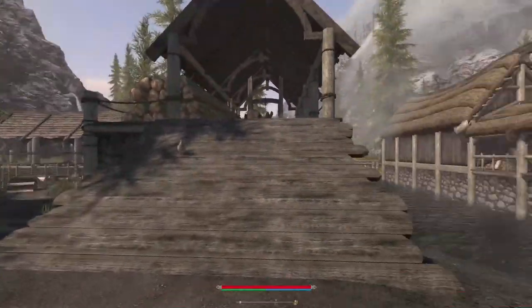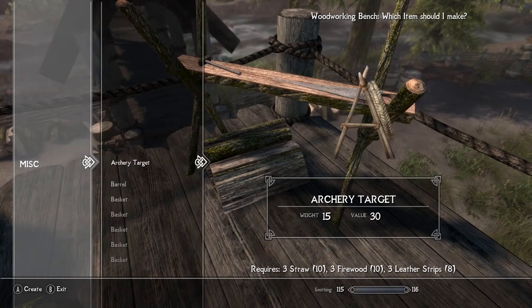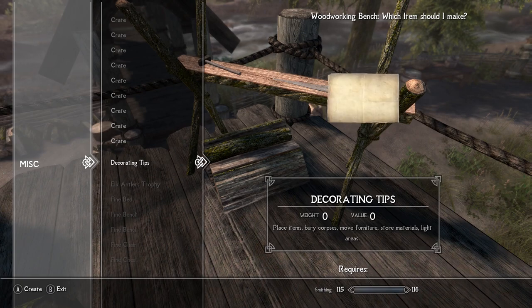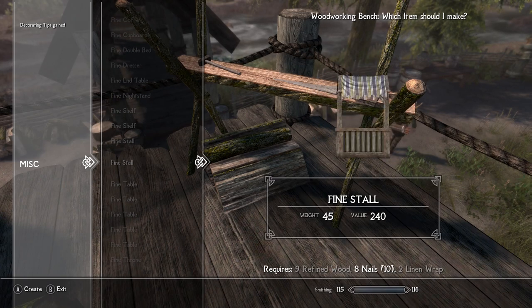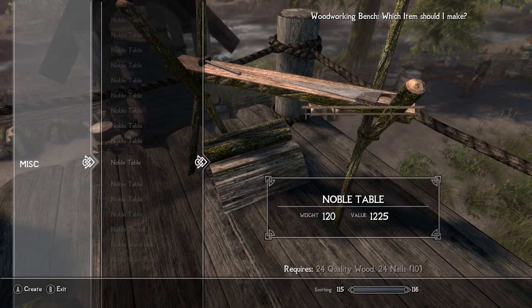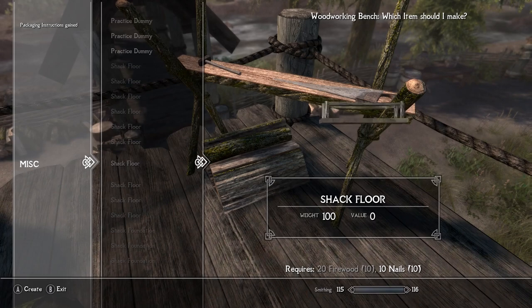Let's go back to Riverwood, which is where we need to go to begin with. There should be a little workbench right here, and at this woodworking bench you have a ton of items you can craft. The main thing you want to craft is the Interact Spell, specifically the decorating tips, which allows you to place items, bury corpses, move furniture, store materials, and light areas. You can get materials like refined wood and linen wraps from the cheat room. There's already so much furniture here, and we haven't even touched Anna's Interior Editor or Anna's Unique Spells yet. You can also get the packing instructions, which gives you more spells.